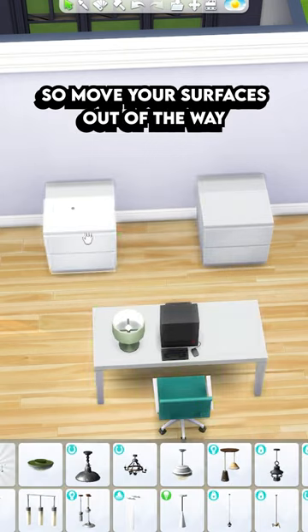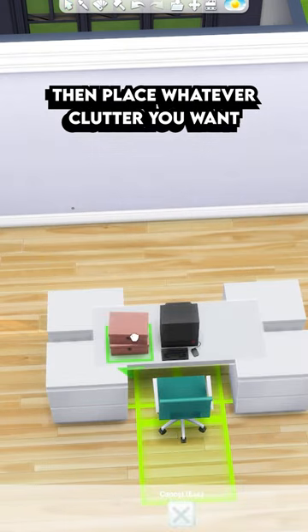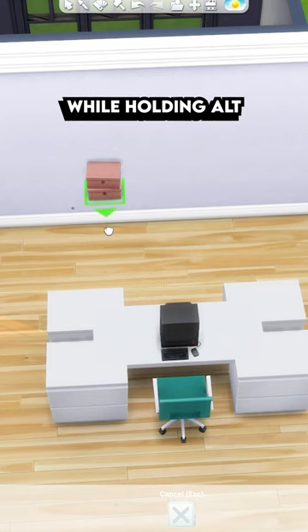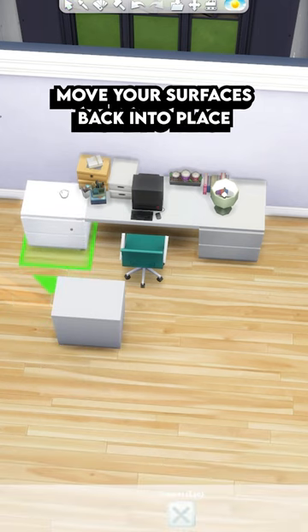Now we want to add a little bit more clutter, so move your surfaces out of the way, then place whatever clutter you want on the desk and move it into the right spot while holding alt. Then once you're done, move your surfaces back into place.